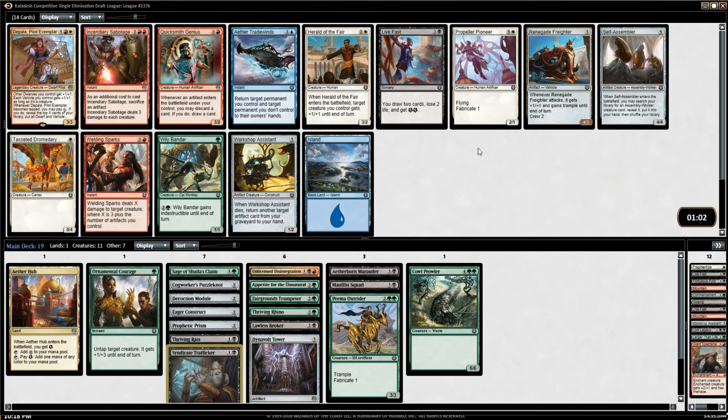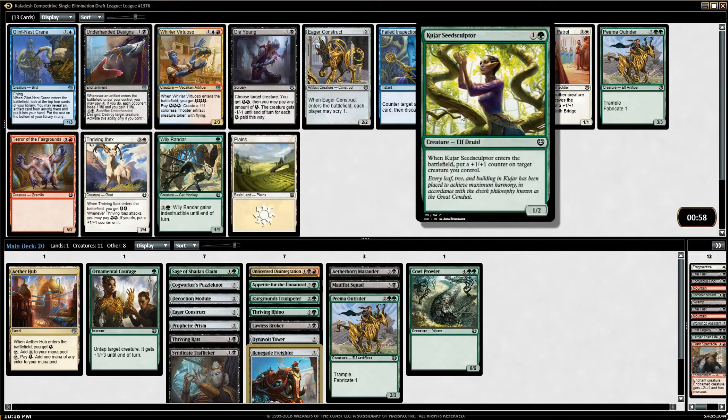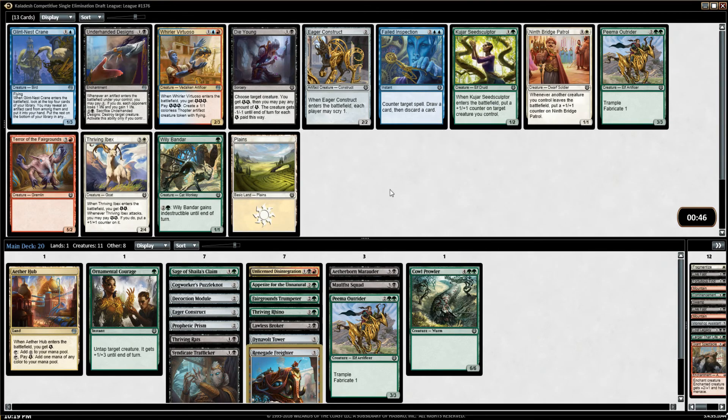Welding Sparks and Depala in the pack. I could really use a Welding Sparks, but I also like Renegade Freighter, and Renegade Freighter does work with things like Trafficker. I'm going to take the Freighter — I don't want to sacrifice it, but I certainly can if I need to. There's a Seed Sculptor too, which is a great two-drop. This card's been really, really helpful — it looks very mediocre, but it's just been a house for me every time I've had it.